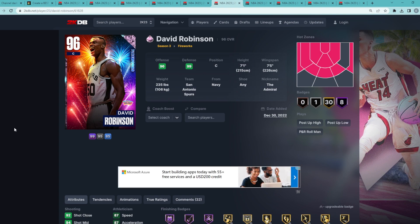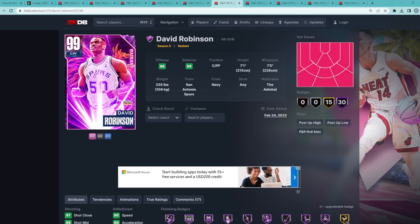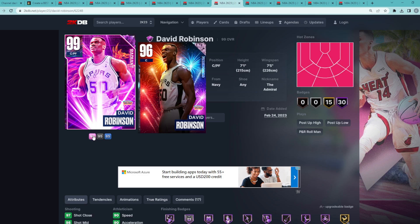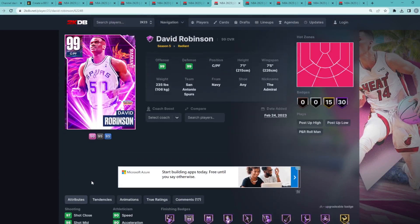I'm counting both Pink Diamond and Dark Matter D-Rob as one entry because both are great value. Pink Diamond D-Rob is debatably a top 5 center for about 40,000 MT — a really good overall budget card. His Dark Matter version is one of the better centers and power forwards in the game, and with Kristaps dropping and Yao Ming in the game, he's only around 350,000 to 400,000 MT on Xbox. For one of the better cards in the game at that price, he's still a great value.